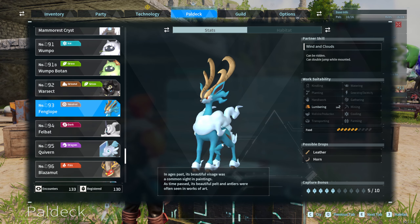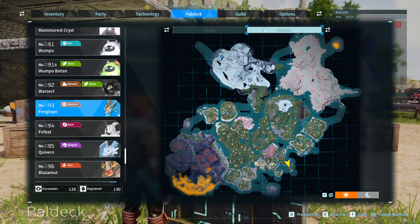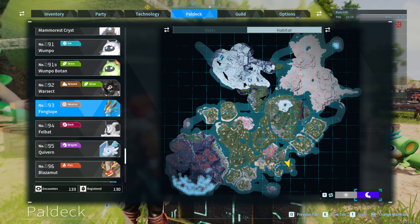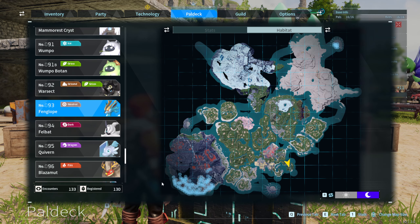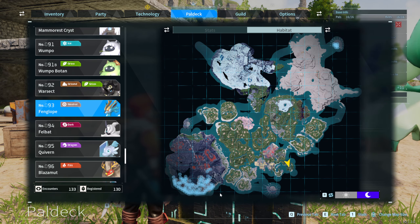Fengalo is Pal number 93. If you want to know where to find the regular one or the alpha, you can find it during the day in this area and also in this part of the map, and at night the same thing. Give a like if you find this useful, consider subscribing, see you in the next video — thanks for watching!